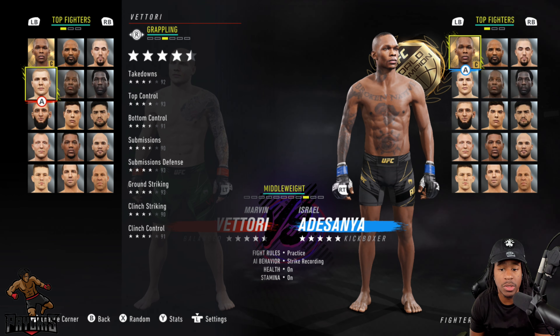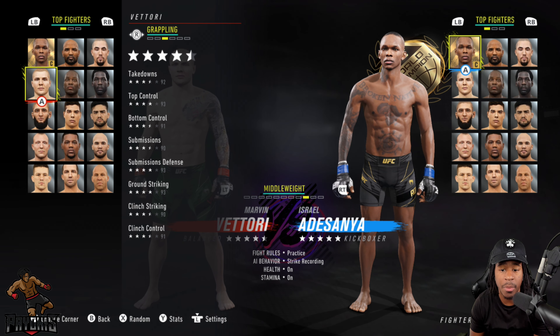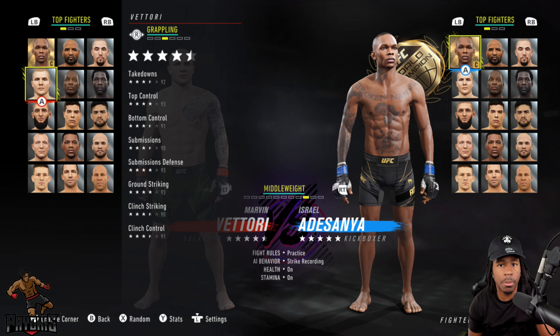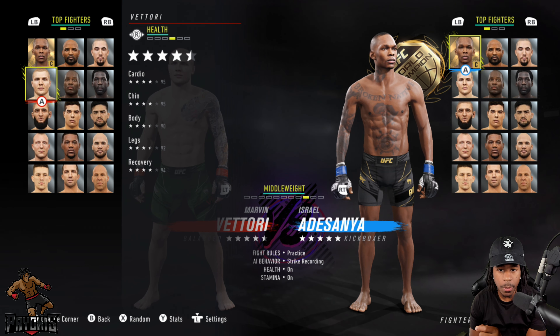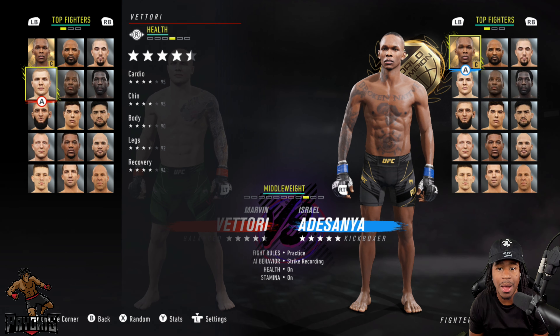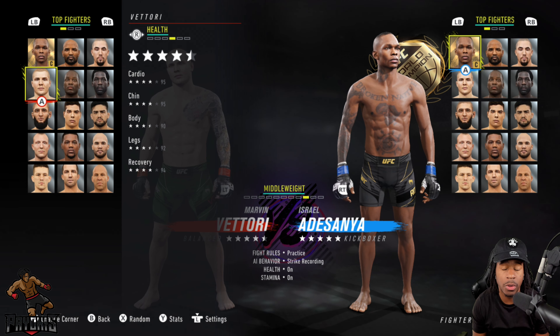He's not really a predominant striker. Going over to his grappling, you can see everything is about 90 to 93 in that area — so that's really what you want to be doing with Marvin Vettori: grappling. You can strike with him but he doesn't have great power. Going over to the health stats, his cardio is 95, his chin is 95, body health is 90, legs 92, and recovery is 94.